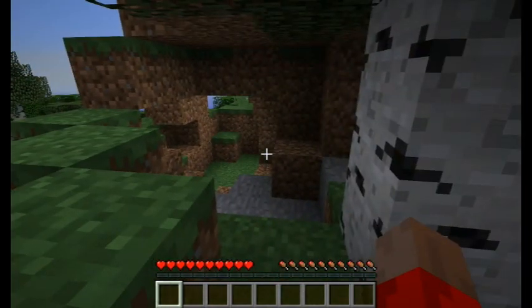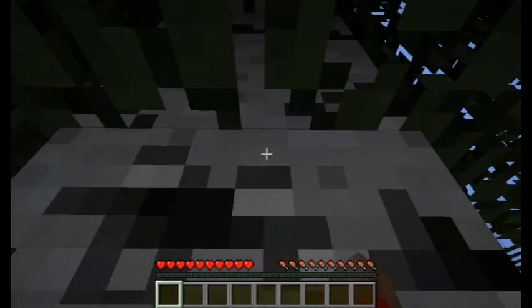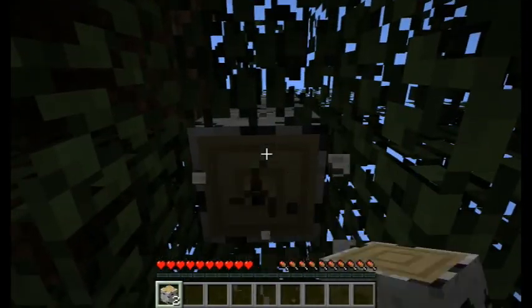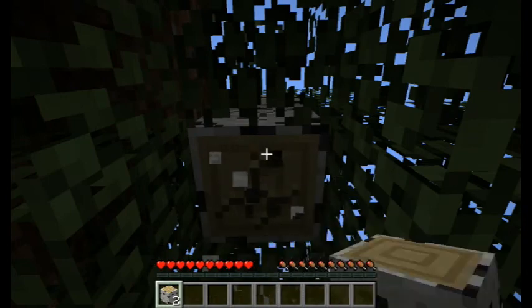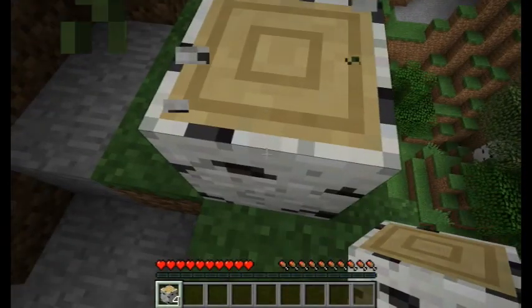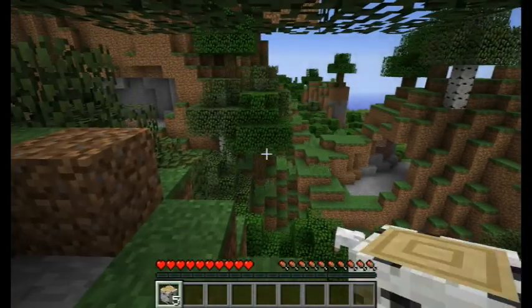I want to quickly move somewhere near the beach — that's where ocean monuments are, underwater. No use being inland. We'll build our first structure, go down, get some resources, head to the Nether, get a blaze rod for a brewing stand, and then start doing a little bit of brewing.